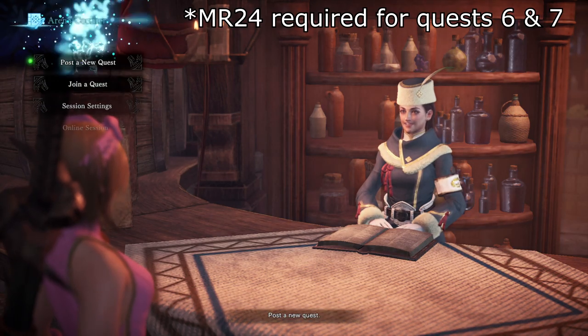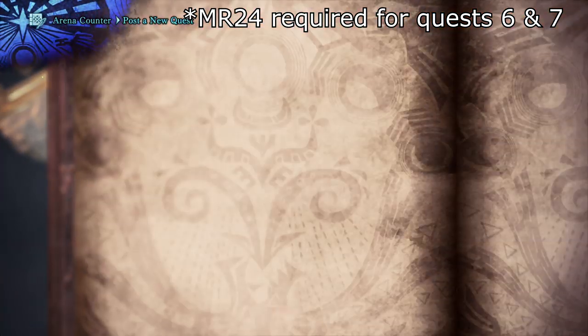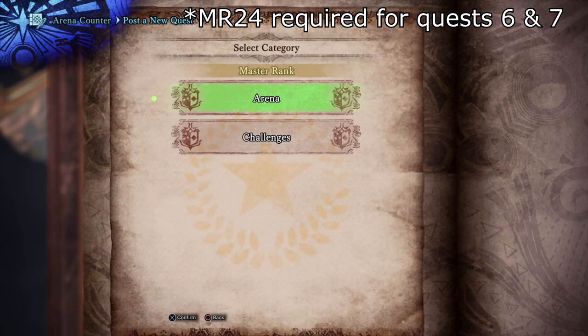Arena quests are pretty accessible as you just need master rank 24 and are given preset gear to fight the monster. It is a good time to try out weapons without investing resources into making them.